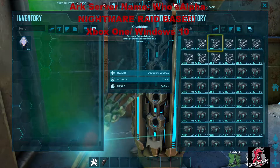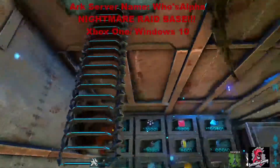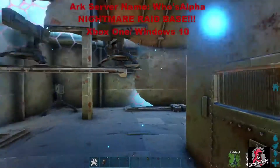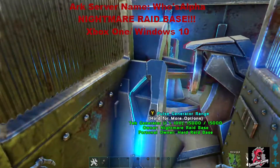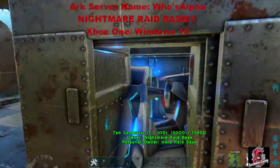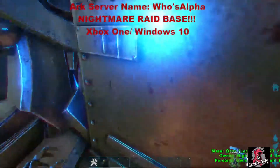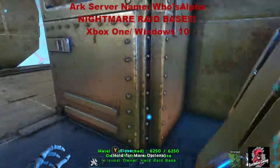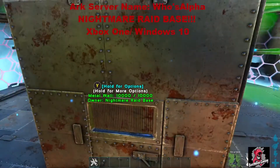All these bloodstalkers are regular 225s, non-imprinted. You can breed them and do whatever you want with them. There are also some empty cryo pods. And this whole thing is being run off of one generator that's double walled, about quadruple sealant, and double doored - that's how we do it on the nightmare raid bases.